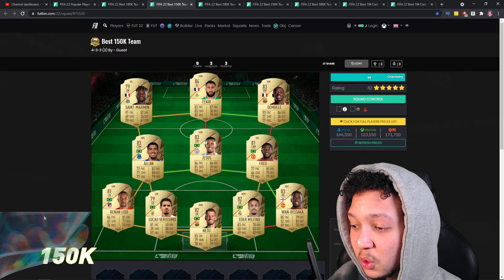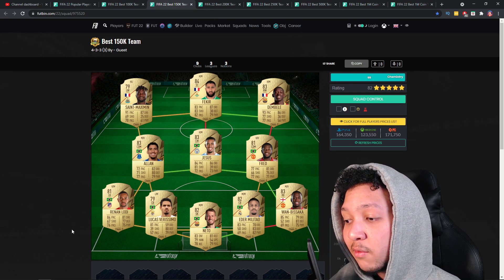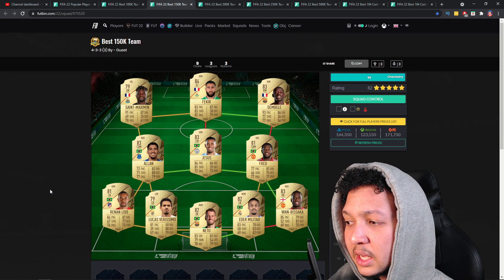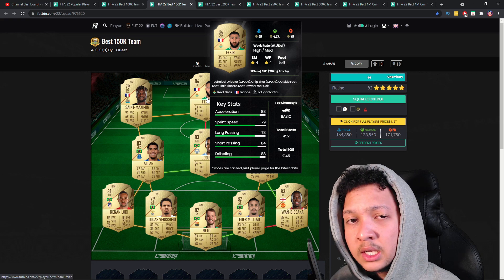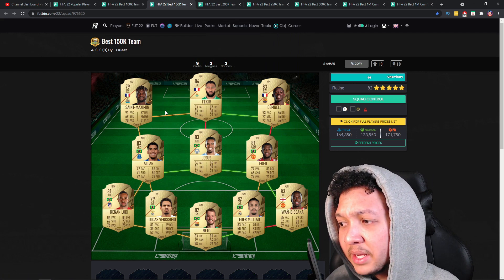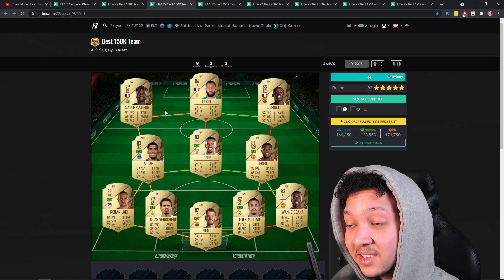Moving to the 150k team, we're looking at a little bit of a better team in terms of meta. We have Lucas Verisimo, which is a slight downgrade to Kunde, but you're improving the attack since Verisimo can still do the same defensive things with 81 pace. Also Fakir - he's probably one of the best cheap players you can get, up there with Martial and Jesus. He's a quality CAM with four star four star. And then you've got Saint-Maximin and Dembele - really like those two, both five star skills.